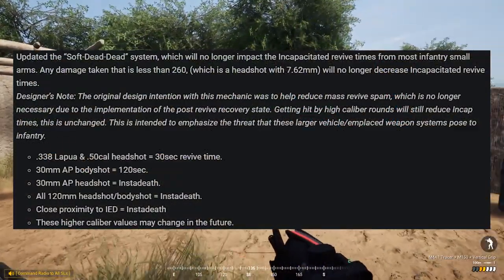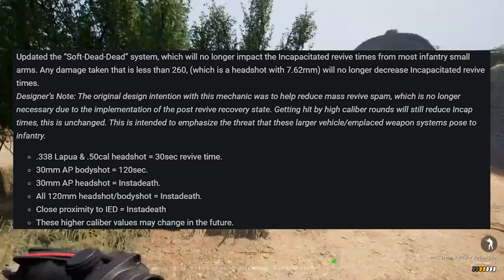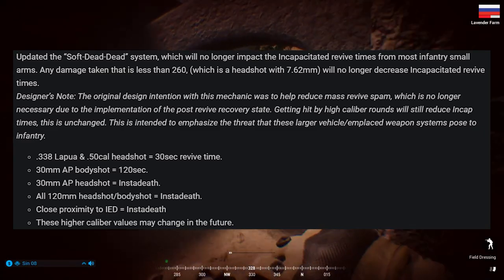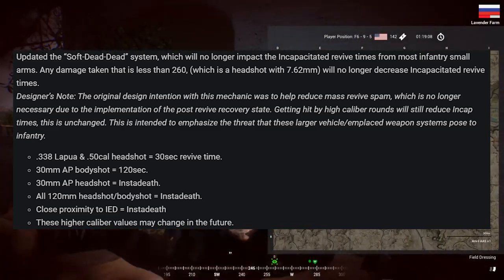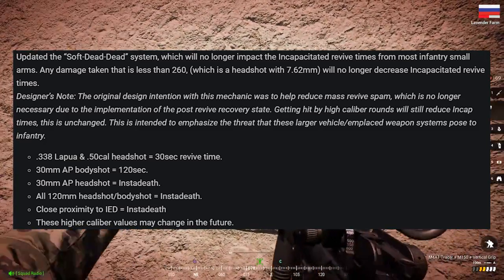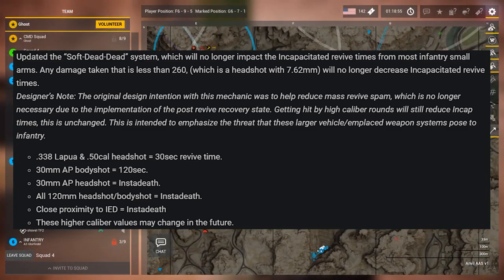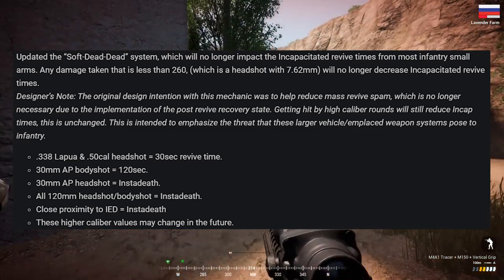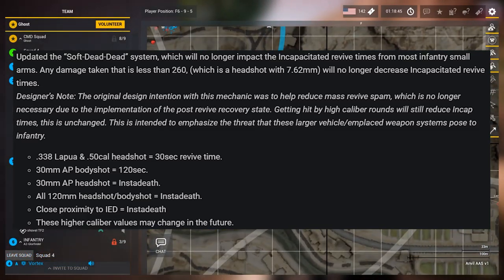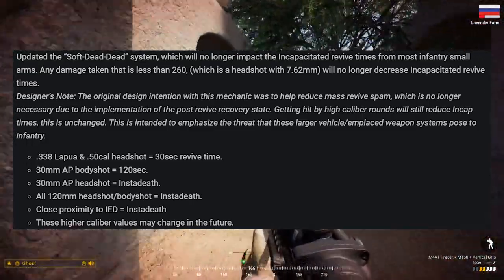We also have some significant changes to what happens to players when you get incapacitated by various ammo types. Every round that kills you from small arms will no longer reduce your in-cap timer, including headshots, but higher caliber rounds still will. The .338 Lapua rounds from the C-14 Timberwolf and all 50-cal headshots will now only allow 30 seconds for revives. 30mm AP body shots will be 2 minutes, but headshots will be insta-death. And for the first time, infantry will also be insta-killed if they are within close proximity to an IED or hit by artillery. Too often, commanders will arty an area only for medics to rush out and pick everyone up — so artillery on troops in the open will be a huge ticket loss moving forward, and this is an incredible buff to Command Strikes.